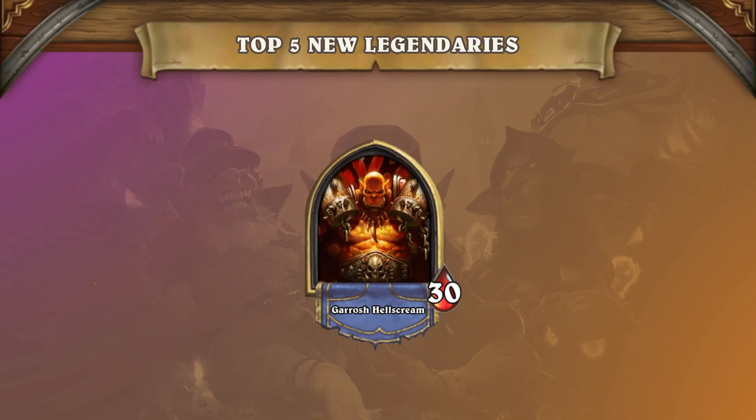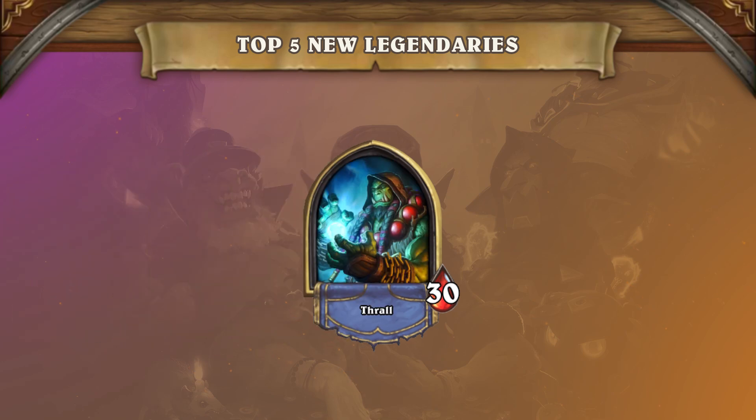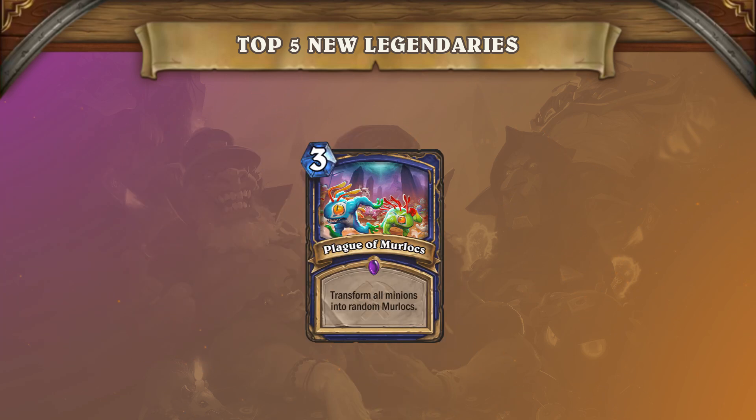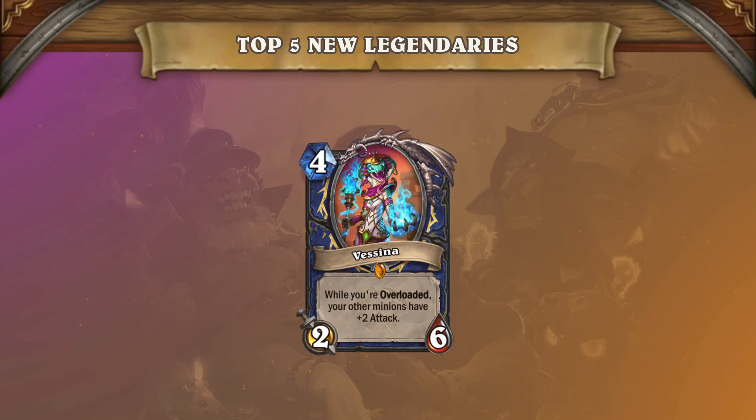If Warrior continues to be dominant in the meta, this Shaman archetype will be even better against it now. Something to note: this Shaman deck typically struggled against Conjurer's Mage, but it now also has a decent answer thanks to the new card Plague of Murlocs. The new legendary Shaman minion Vecina also might end up seeing some play in this deck if the archetype finds itself running more minions and several overload cards.